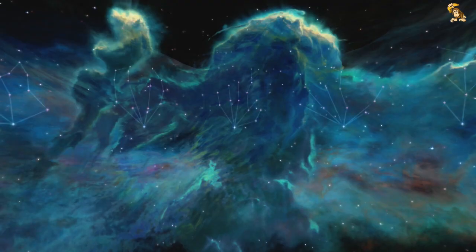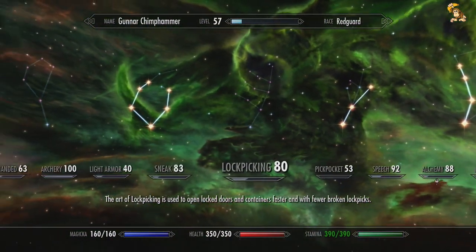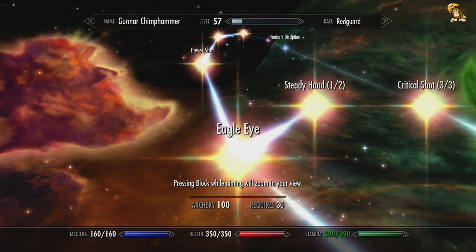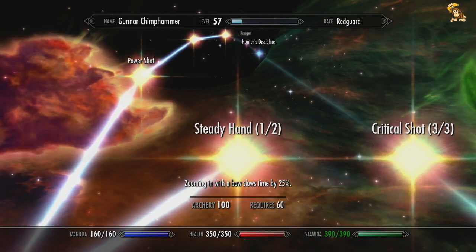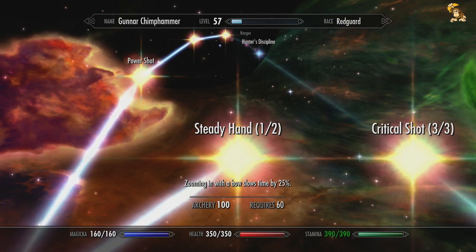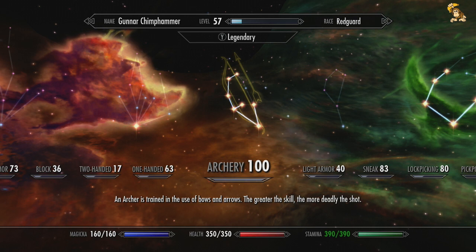I'm really hating this whole Steady Hand perk from the archery tree — the one that slows down time. Zooming in with the bow slows time by 25%. I really can't stand it, so I want to get rid of it. So what I thought I'd do is, as we use the legendary archery quite a lot, I might as well turn it into a legendary skill.